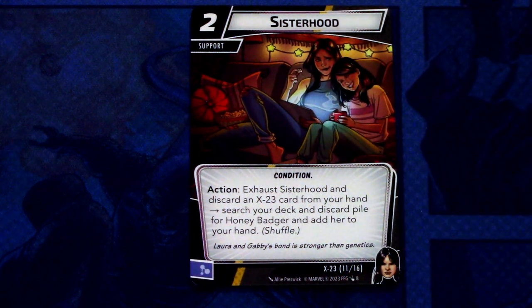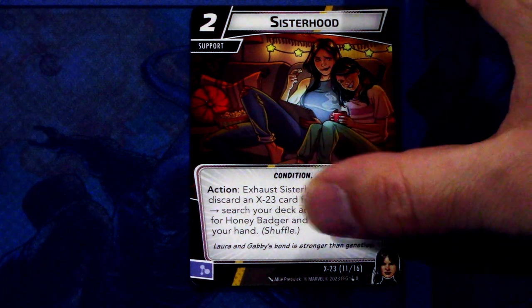Sisterhood — one copy of this. It is a 2-cost Support Condition. Action: exhaust Sisterhood and discard an X-23 card from your hand — search your deck and discard pile for Honey Badger and add her to your hand, shuffle. This can be committed as a mental resource. With this, you can recur Honey Badger faster than waiting for your deck to cycle through.